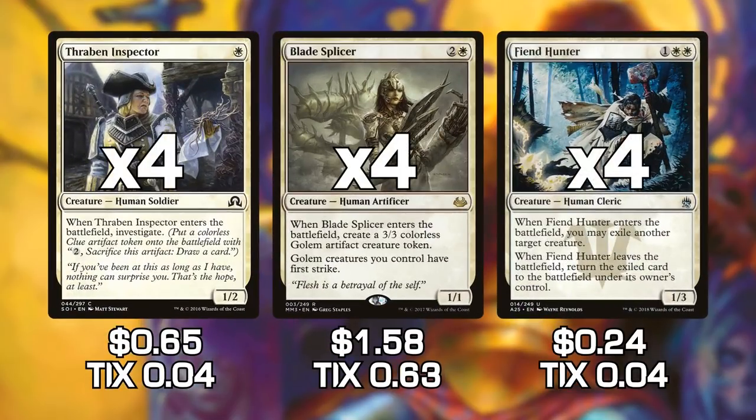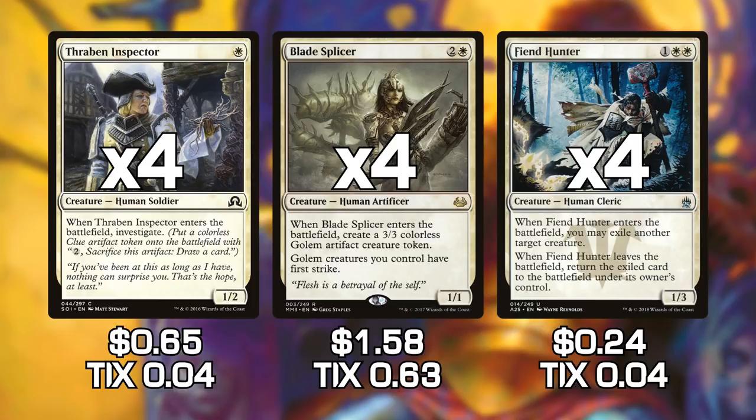Next we have Thraben Inspector, Blade Splicer, and Fiend Hunter. All three of these cards are going to be our death side of this deck, because you need to have death and taxes, not just one or the other. Thraben Inspector is our ideal first-turn play — it allows us to investigate when it comes into play so we can crack the clue and draw a card. Blade Splicer creates a 3/3 colorless Golem artifact creature token, and those Golem tokens have First Strike as long as Blade Splicer is in play. Fiend Hunter lets us exile another target creature as soft removal, and if we can flicker it at the right time, that creature is gone forever.